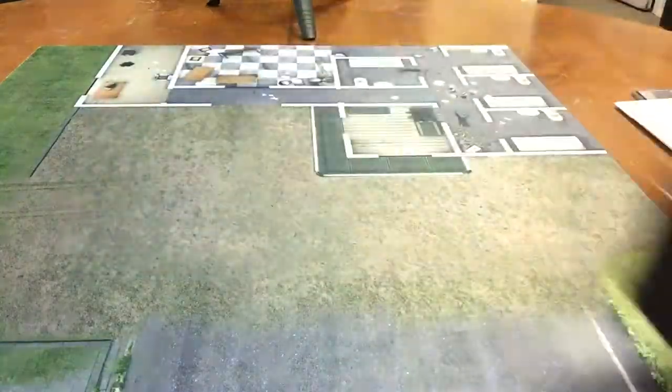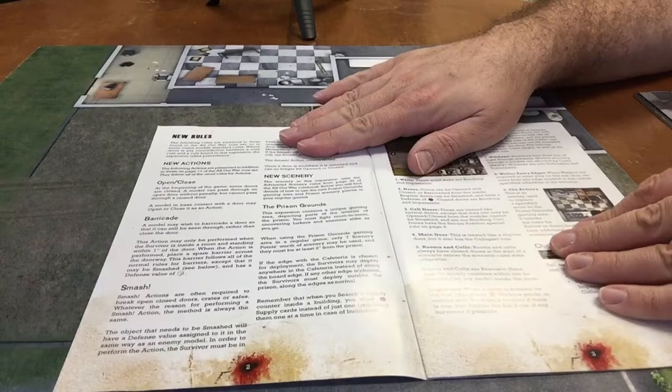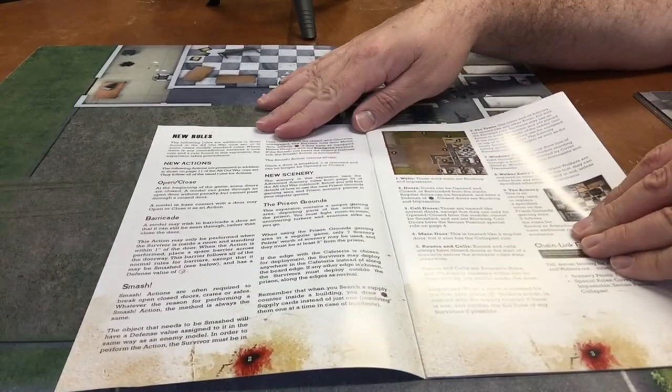Now, the Safety Behind Bars rulebook — expansion rulebook. New rules: you have open and close, barricade, smash.